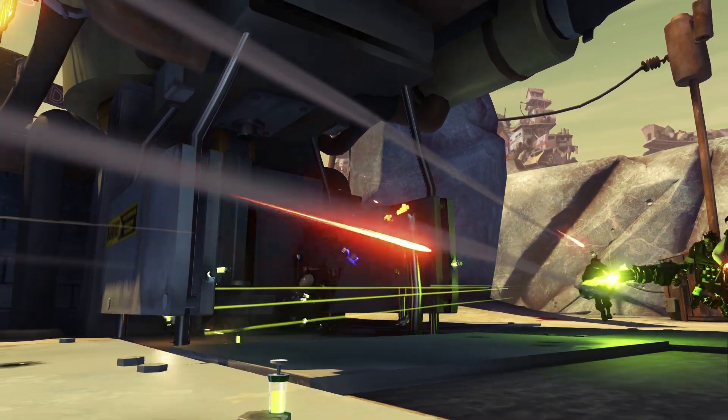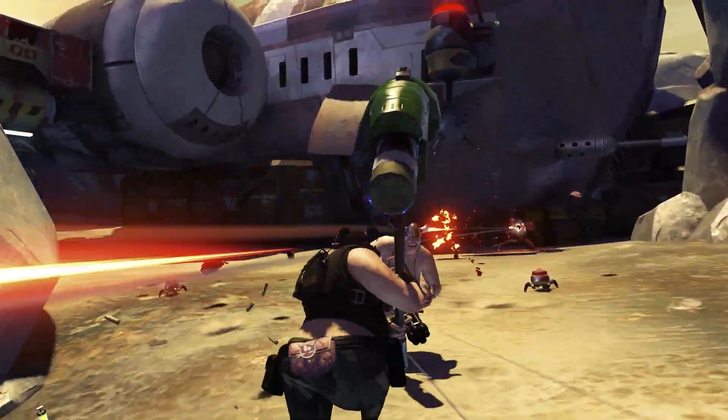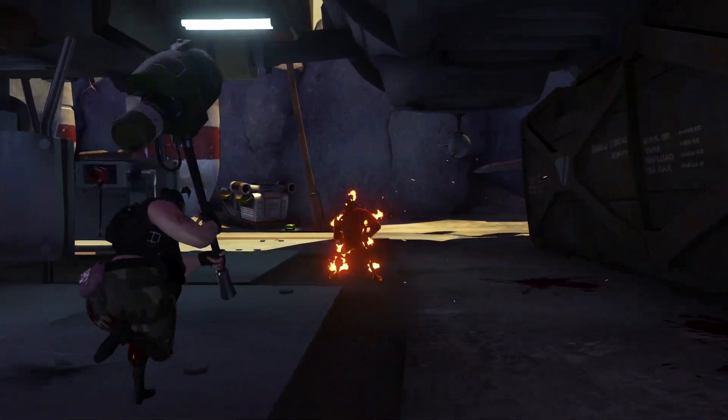Capturing the enemy's hammer also raises your team score. Steal it from their base and take it to your own. But remember, you can only score if your hammer is safe at your base, so protect it.